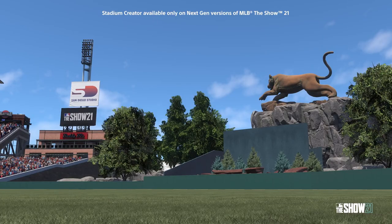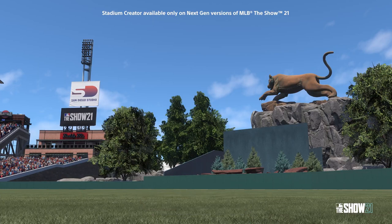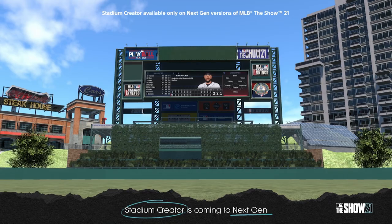In the first screenshot, it looks like a variable fence — you've got a rock formation, tree formation, a batter's eye, a giant rock, and a cat in center. There's a building that says 'Buddy Misses' and another structure to the left. I think what this is trying to show us is the fence, and outside of the fence is really where we're going to be able to customize and place things exactly where we want.